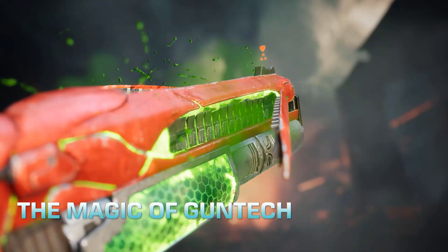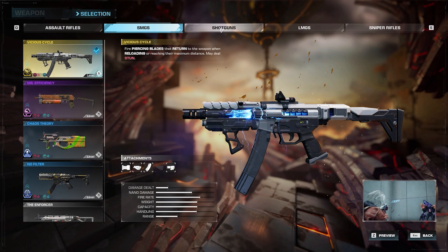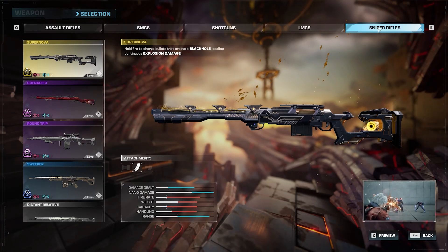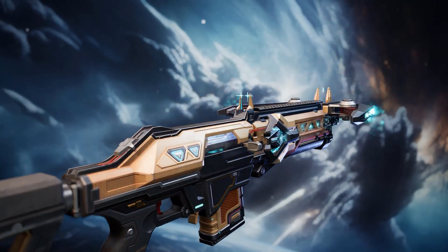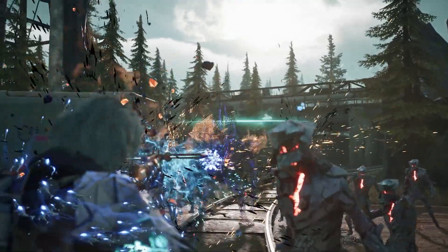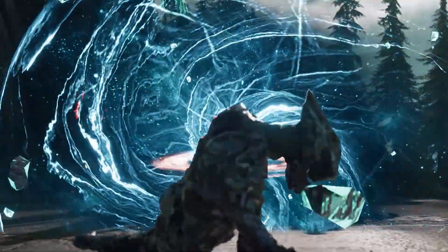Gun Tech weapons are another ingredient for crafting the perfect build. As you play, you will gradually unlock Gun Tech weapons. These weapons come with special features, altering the mechanics of regular firearms and adding unique functions — weapons like the Supernova, the Crescendo, the Split Ender, and many more. Armed with a Gun Tech weapon and loaded up with your personalized mods, the power of creation is in your hands.